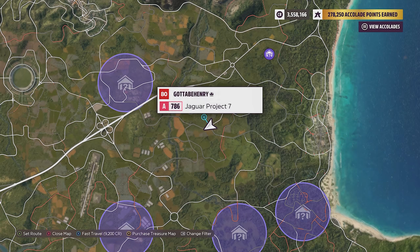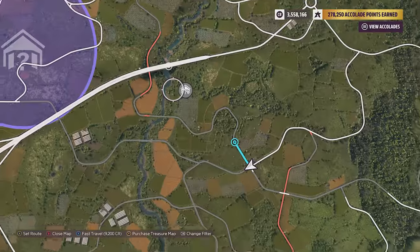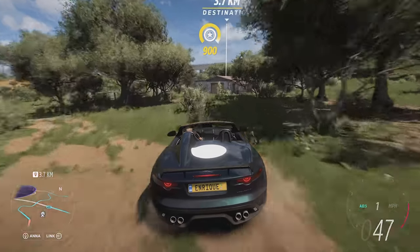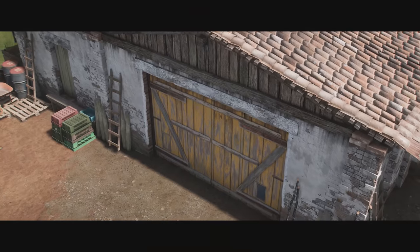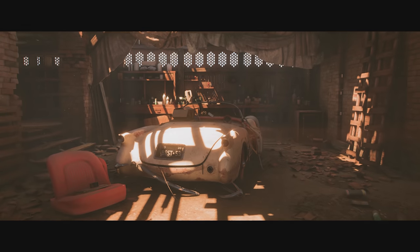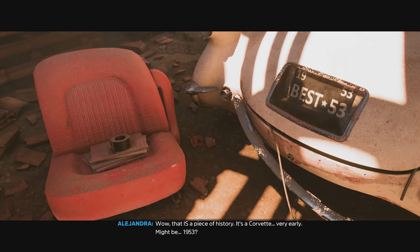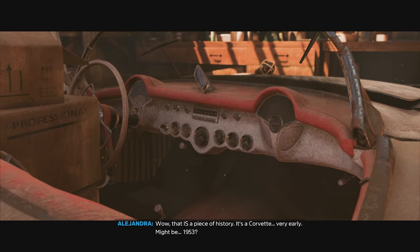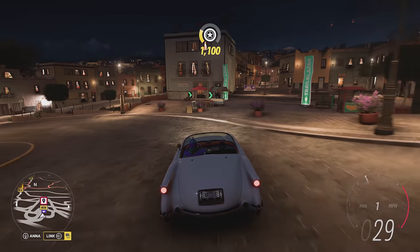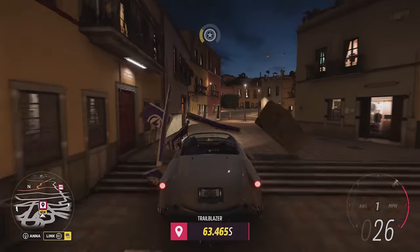Once you've spotted the barn itself, you'll see that the purple map icon actually changes to a grey one with the exact pinpoint location of the barn. The next thing you need to do is literally just drive right up to it. Eventually, you'll trigger a cutscene where you open up the doors to the car. It will show you how rusted out and battered it looks, but after a little bit of time's passed, you'll get a call telling you that your car is ready to drive. The Corvette itself might not be the fastest car out there, but it's a beautiful little motor that looks brilliant driving through the cities at night.